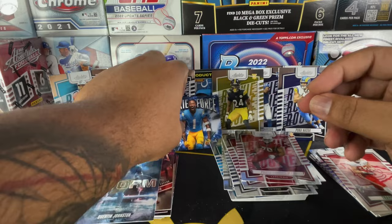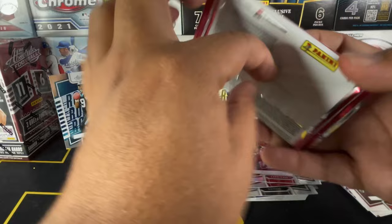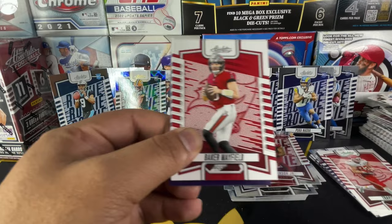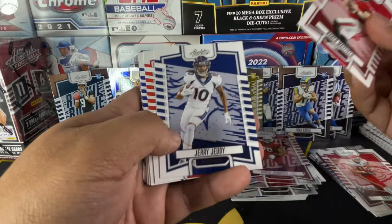Let me check that out — probably not from any specific game or event. And then Quentin Johnston By Storm. Not from any specific game or event. Out of four blaster boxes, one Mem card — you're not guaranteed a Mem. Oh, I think I see something shiny in this pack. I see something shiny, but I could be wrong — it could just be the reflection of the lights.